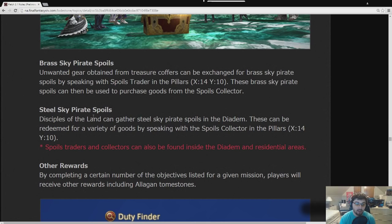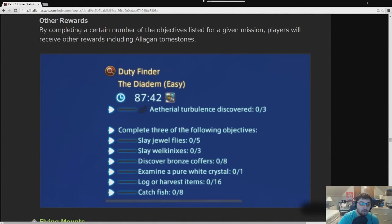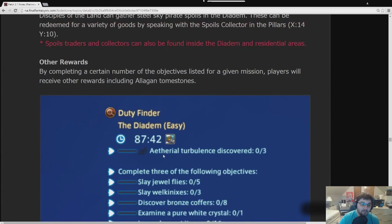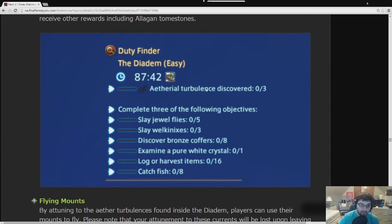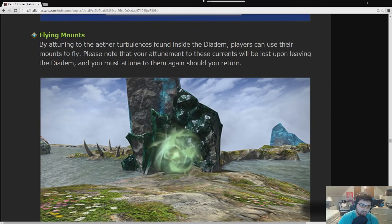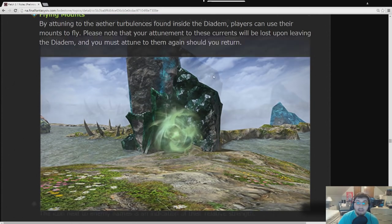It's probably going to be a lot of points in order to get stuff. There are other rewards for slaying certain enemies, getting bronze chests, catching fish — these will reward Tomestones of Esoterics. It's mandatory to do the Ethereal Turbulence discovery at the beginning, which gets you the ability to fly. It should take about 5 to 10 minutes to do that first step. By attuning to Aether Turbulences, you can use your mounts to fly, but every time you enter you'll need to re-attune.